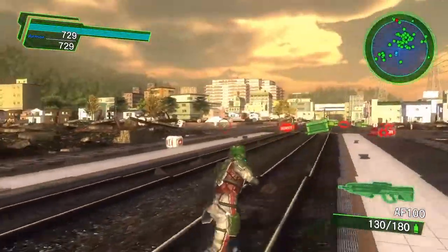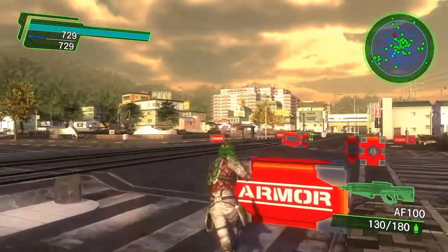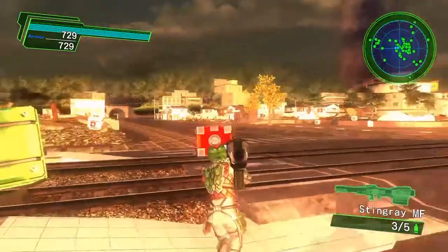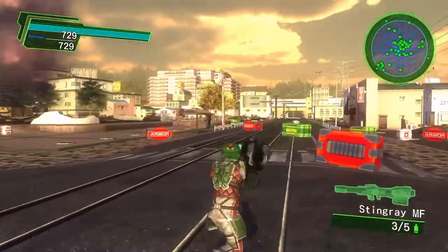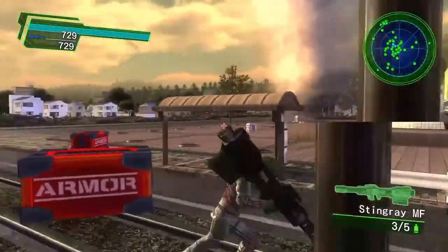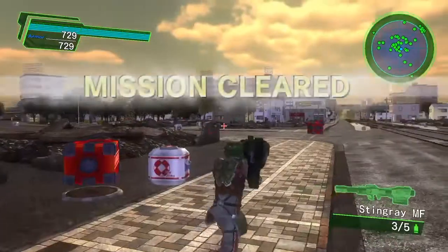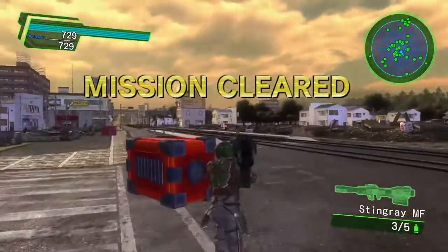Looks like we got one ant left. Let's go ahead and get rid of it. You have got to see the AF-100 and the Stingray MF. What better way to finish off that last ant than to shoot it with the Stingray MF and watch the legs and head and everything else just go flying. Grab a couple of boxes before I show you the other weapons I have in store.